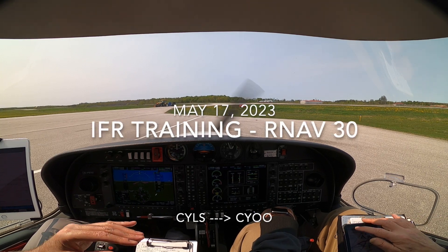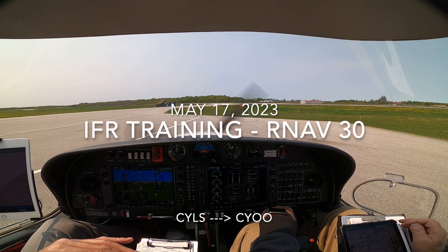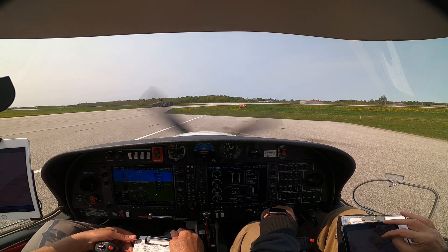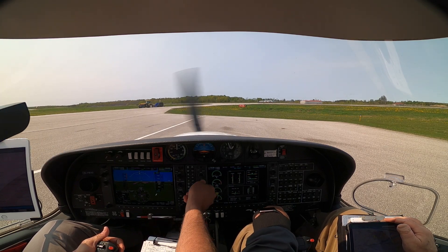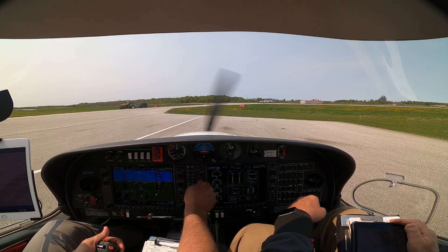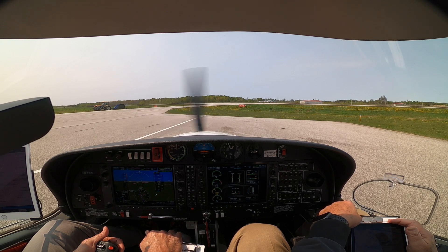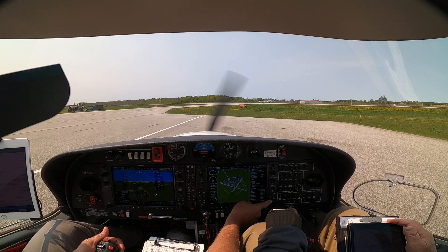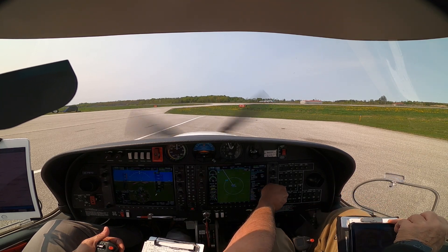We're going to be taking off at 2.8. So you're in the soup at 400 feet, autopilot goes on at 800, and we'll fly runway heading until we get to 1,000 AGL. And then we'll turn on route. Pick your poison for altitude — 3,500 or somewhere up there.